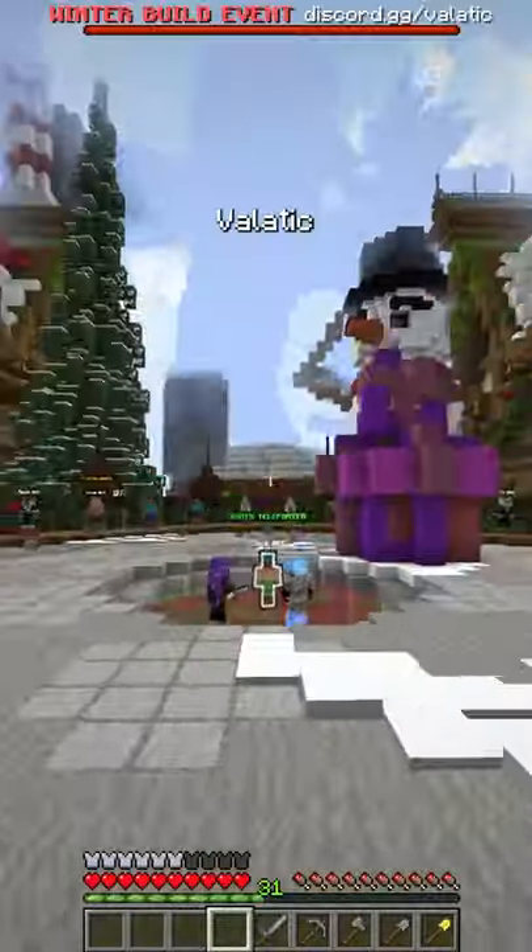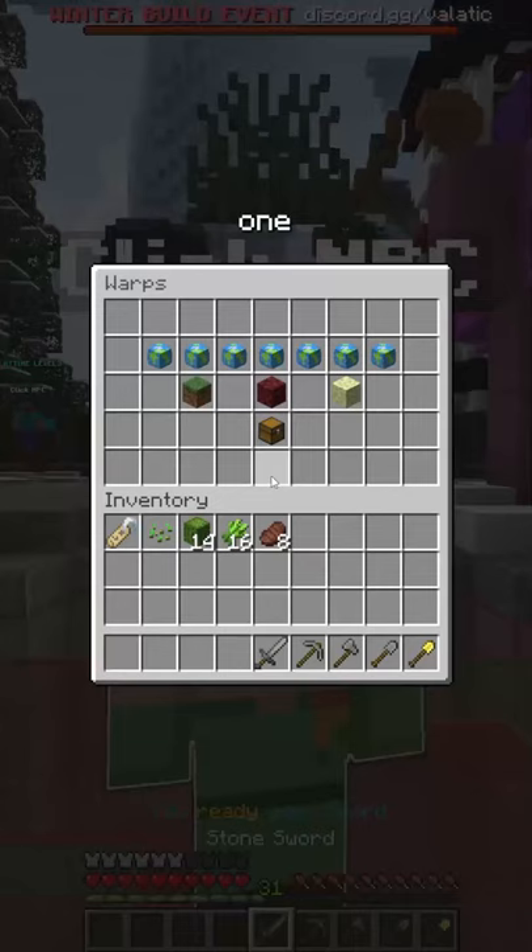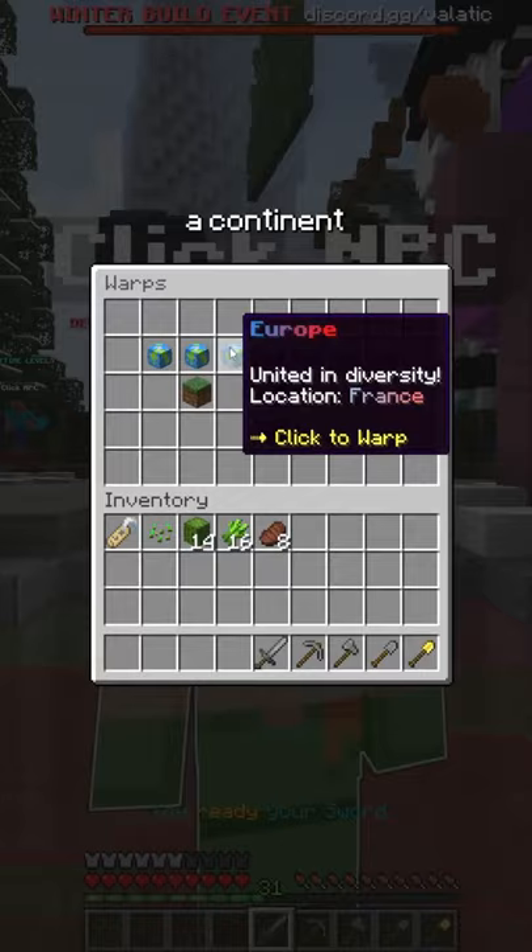That's how to get started on the brand new Vlacic SMP. This server is a 1 to 1 scale of the world, so your first step is to find a continent where you want to live. Once you find a spot that no one's claimed yet, claim it with your golden shovel and start your own house.